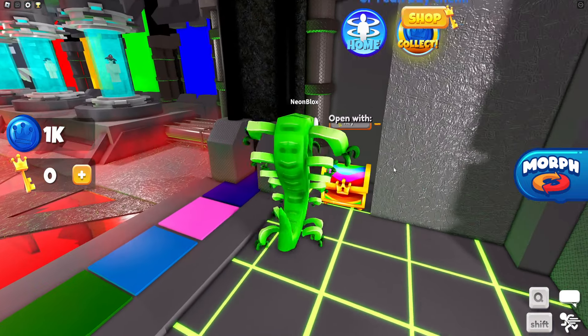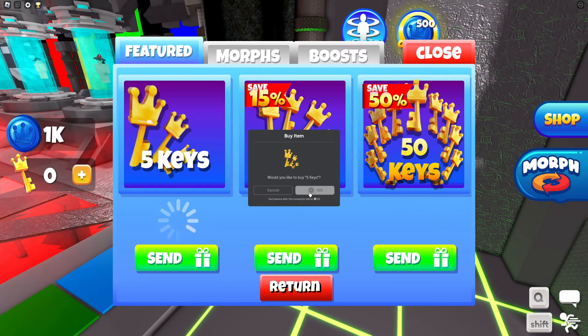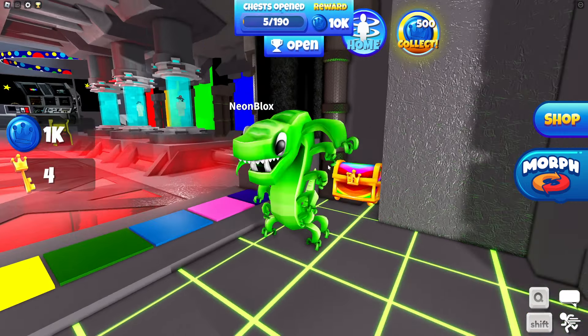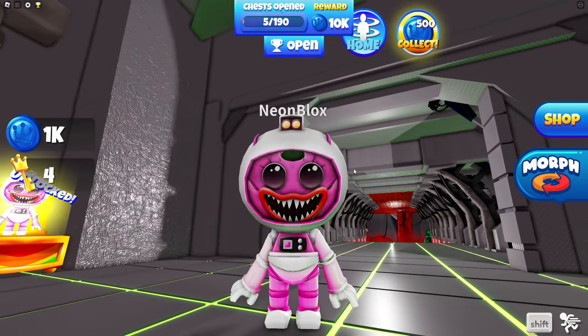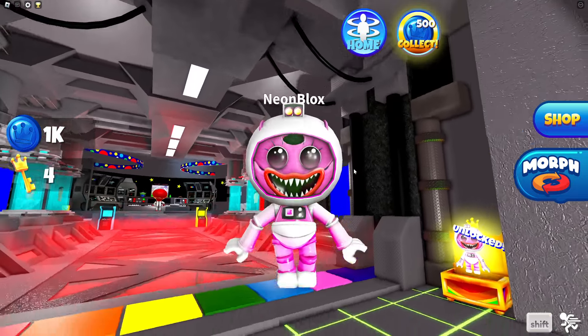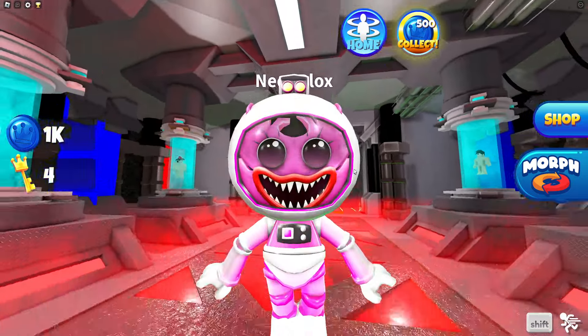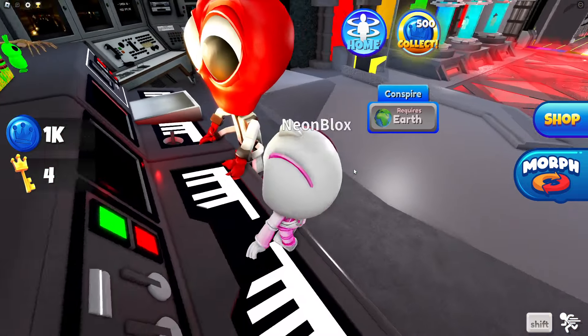Before we check it out, let's see what's inside. We definitely need some extra keys. Now we can check out what's inside the chest — we are an astronaut Kissy Missy. Let me know in the comments: Kissy Missy versus Tails.exe, who do you think would win? Oh no, that looks like the red alien rainbow friend.